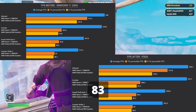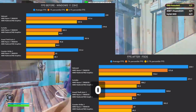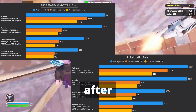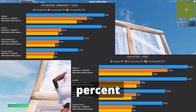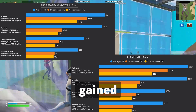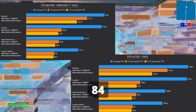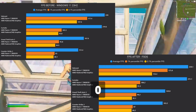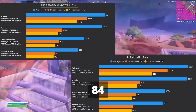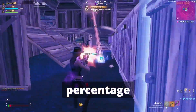On CS2, the 1% low before was 83 and after 87 — a 4.8% boost. Now for the 0.1% lows: on Valorant before was 147 and after 136 — we lost 8%. On Fortnite before was 93 and after 97 — gained 3.6%. On GTA 5 before was 84 and after 85 — gained 0.2%. On CS2 before was 80 and after 84 — gained 5%.